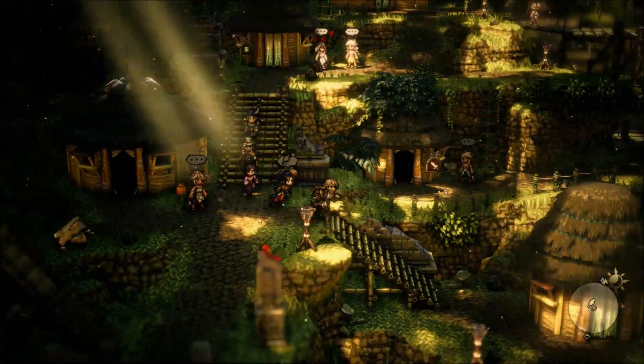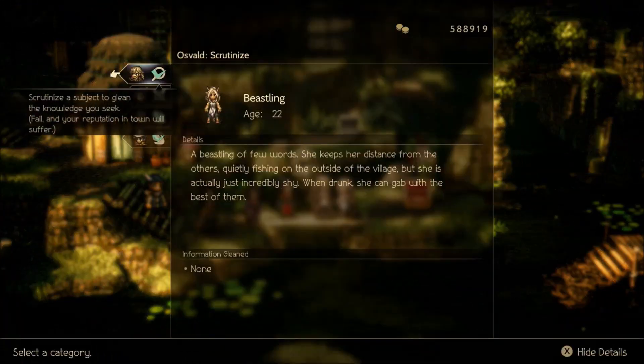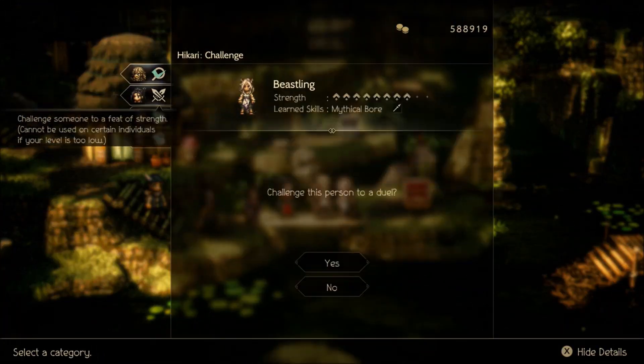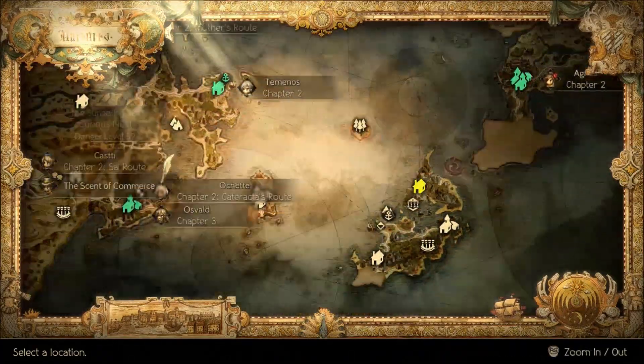For skills, the first one you need is Mythical Boar. You get it from this beastling — challenge them during the day and you'll learn that skill. It's rank eight, so not too difficult to take down.